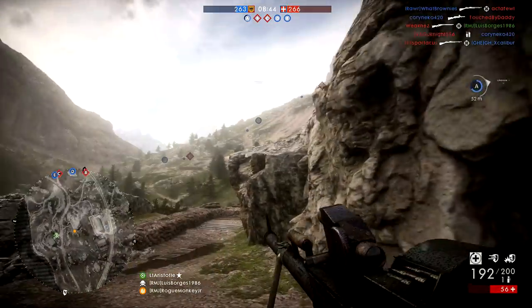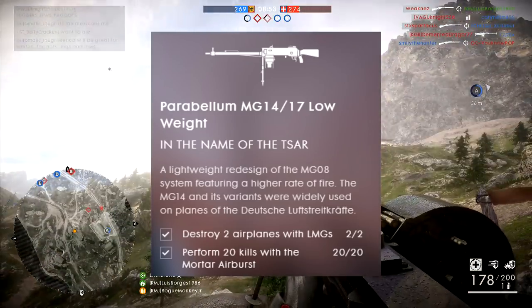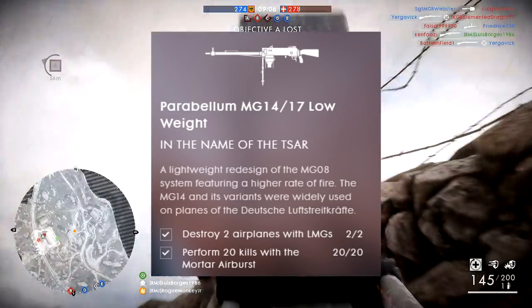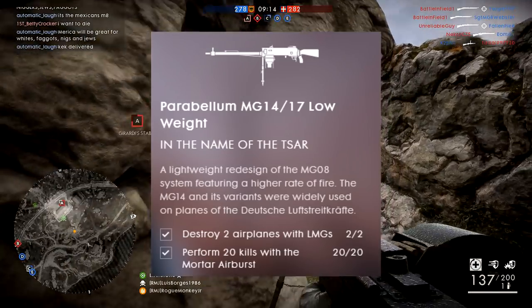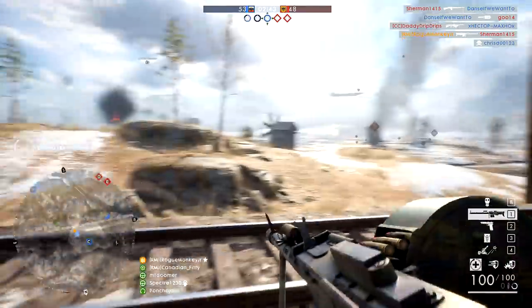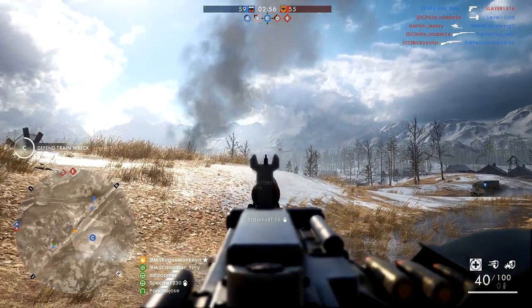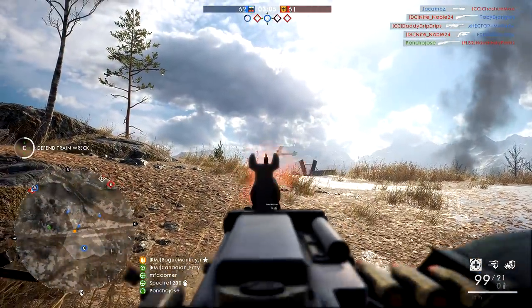For the final support class weapon — the Parabellum MG1417 Low Weight — probably the dumbest assignment I've ever seen in Battlefield. They changed it from the original which required destroying two airplanes with the Madsen MG Trench, which was absolutely ridiculous. Now it's destroy two airplanes with LMGs and perform 20 kills with the airburst mortar. To destroy two planes: shoot at already-smoking planes and hope for the vehicle destroyed credit, or have a friend soften up a plane with an AA gun and then finish it off with your LMG.